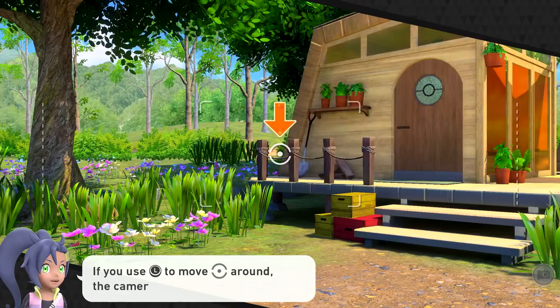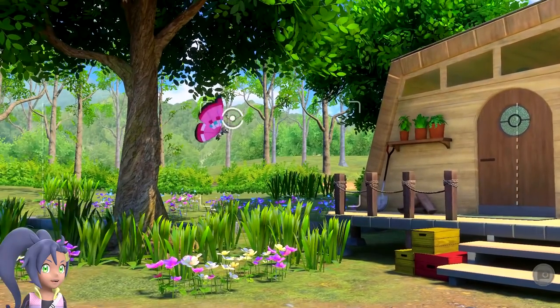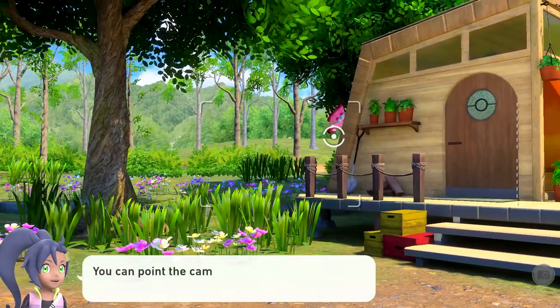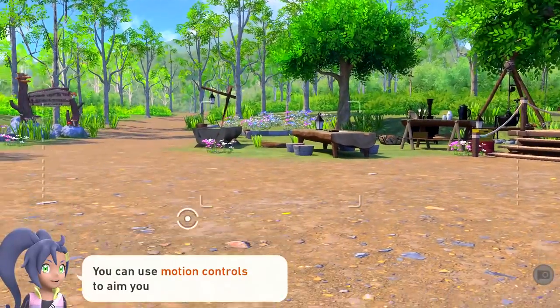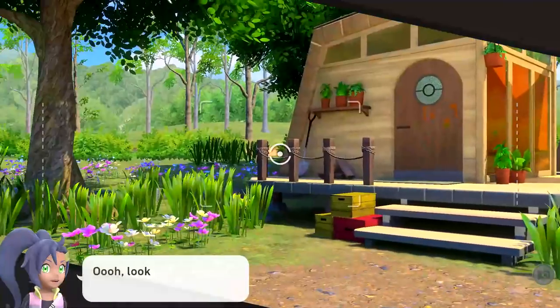If you use the joystick to move the pointer around, the camera will move to follow it. Give it a try! So we can — whoa, that's so cool! And then I can just try to snap a picture. You can point the camera up and down and even spin all the way around left or right! Oh wow, this area is so pretty. I love it. You can use motion controls to aim your camera too! I know it's not working on the pro controller right now.